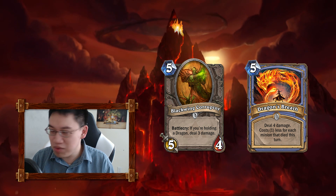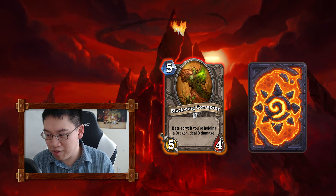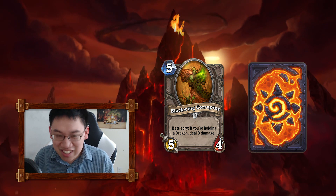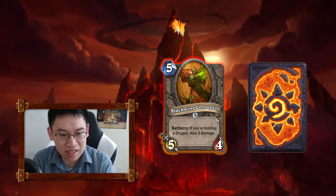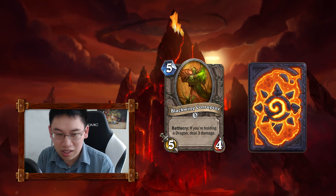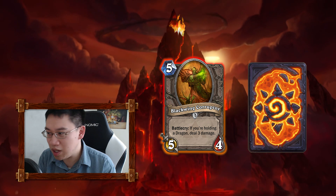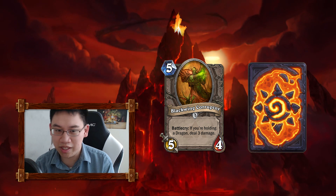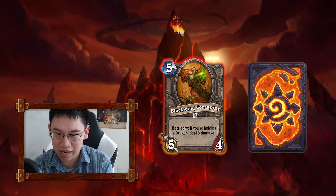First up is Blackwing Corrupter — 5-mana, 5/4. Those stats, you'd better have a good ability with it. And if you're holding a dragon, deal 3 damage. That's pretty good. So right now, you find Bomb Lobber being played every once in a while, actually growing more common as control decks attempt to counter aggro decks.